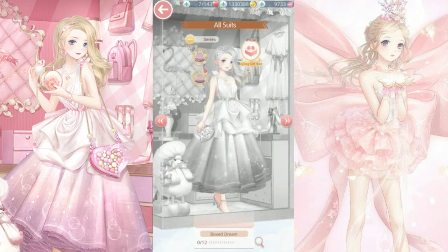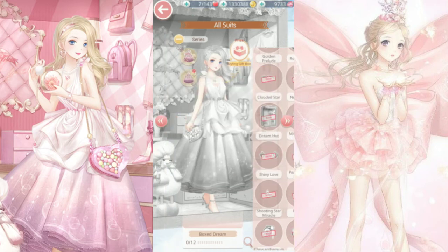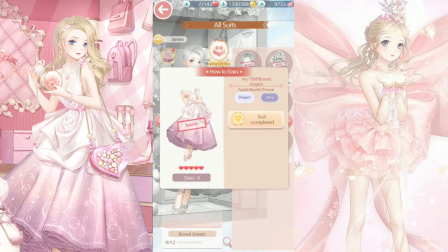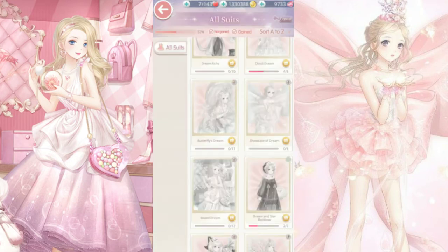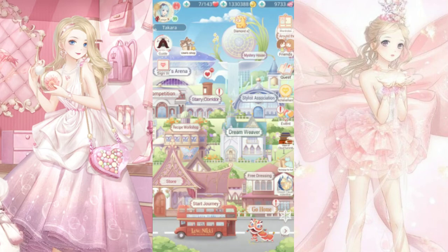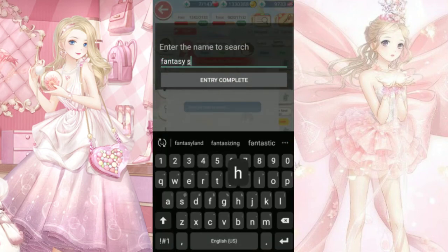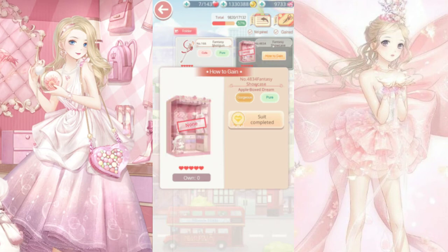There's also a perfume handheld that I see in her other hand. She has this makeup, which honestly looks pretty weird to me — I don't really like it. And when you complete the suit, you will get the pose. There's also an item called Fantasy Showcase, which turns out to be another box — I think this is the box with the poodle inside of it. I don't know why they did that — like, why do we need two boxes where one of them has a poodle in it?